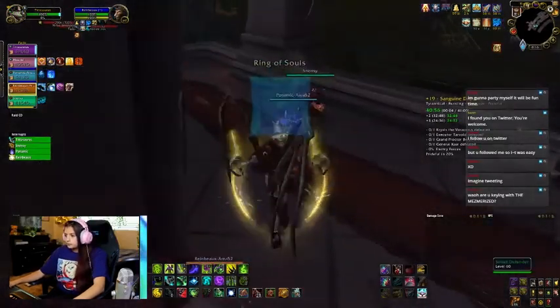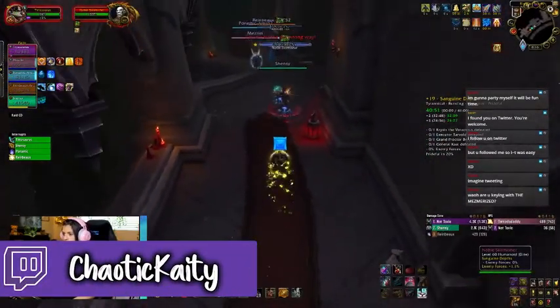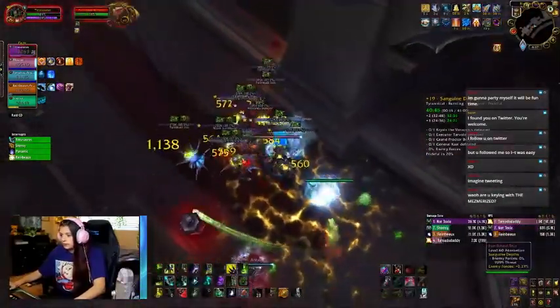We start with a double pull to the lantern because we have a Venthyr Frost Mage and we like to get those stacks. Be careful though with bursting stacks. As you're killing the mobs, it's good to kill them slowly and keep an eye on those bursting stacks so you don't all die.